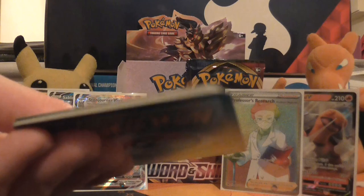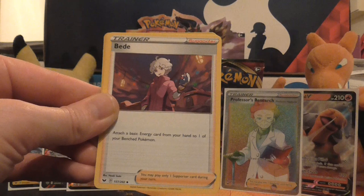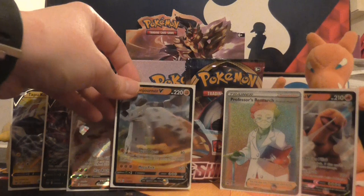Next pack. So we've got Wooloo, Sobble, Pinurchin, Blipbug, Rhyhorn, Metal Energy, Ordinary Rod, Bead, Reboot, reverse holo of Team Yell Grunt, and the rare is a Stonjourner V — that's my second one of those. So first duplicate ultra rare from this set, and I'm sure with all the products I've still got to open I will end up with a lot more.